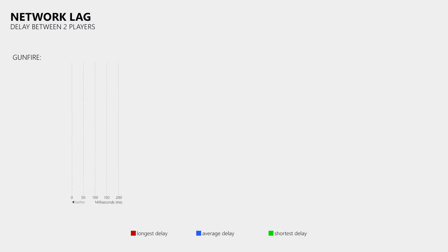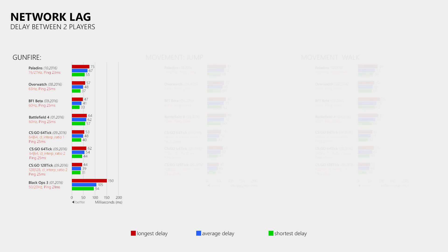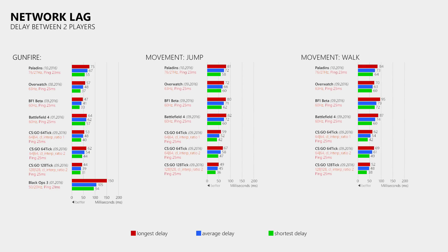With a ping of 23ms for both players I measured a longest delay of 75ms, an average of 67ms, and a lowest delay of 55ms, which is a quite good result when compared to Overwatch which uses a send and receive rate of 63Hz on PC. The results from the movement tests are quite interesting, because even though Paladins is still a bit slower than Overwatch, the delay difference between the gunfire and the movement is lower in Paladins than in Overwatch. If the developers would use the same rate of 76Hz for both the send and receive rate of the client, then Paladins might even be able to beat Overwatch in these tests.